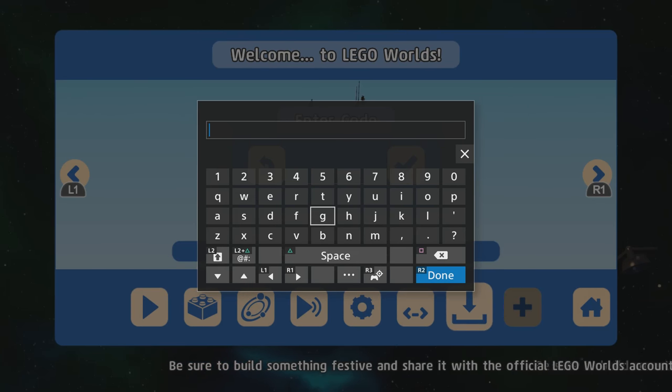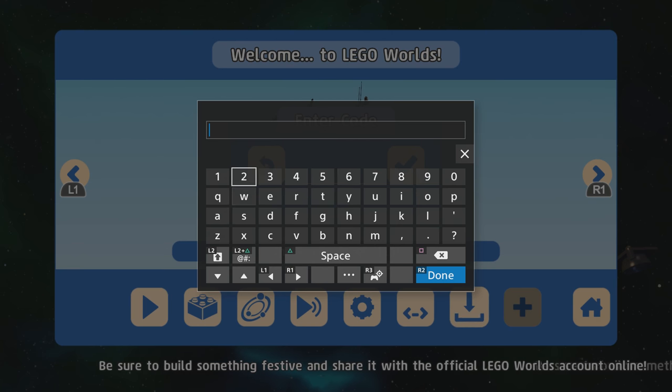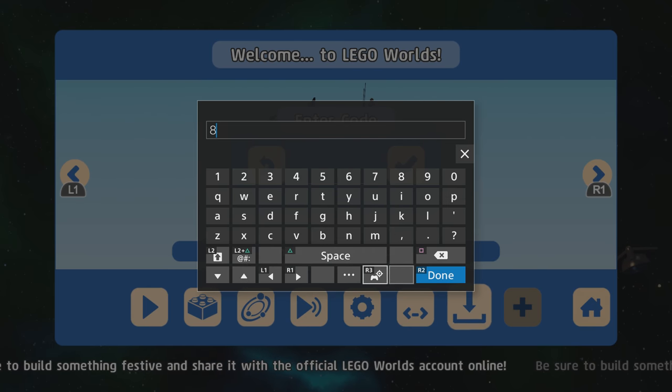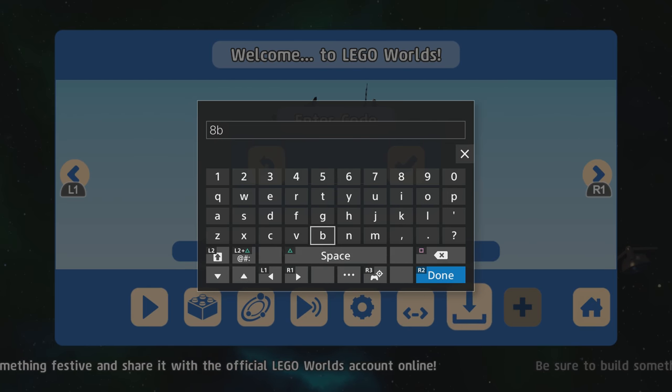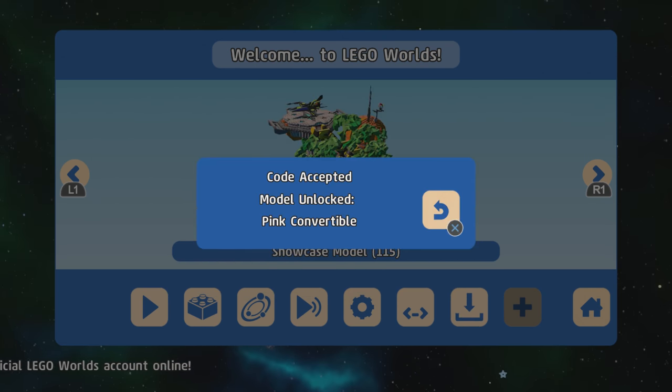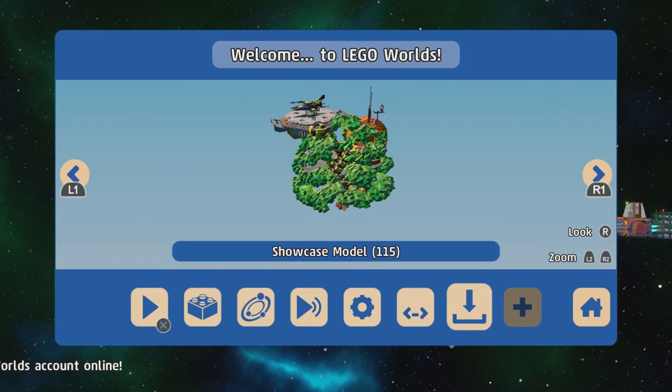Then we have the Pink Cadillac, which is part of a 1950s build. The code for that is 8, B, 3, V, E, Q. There we go — the Pink Convertible.